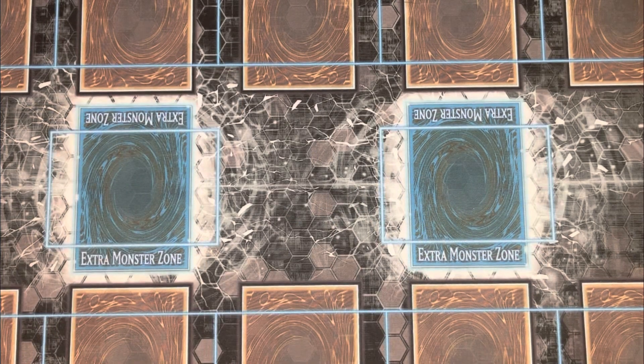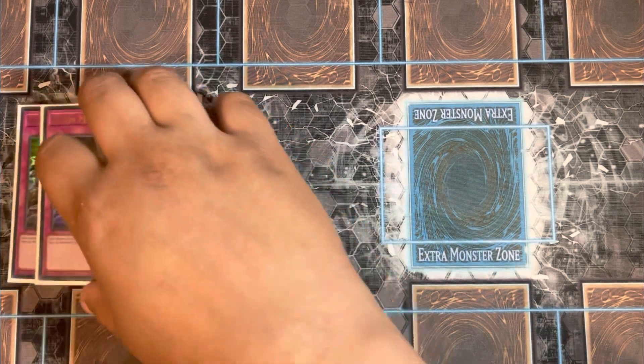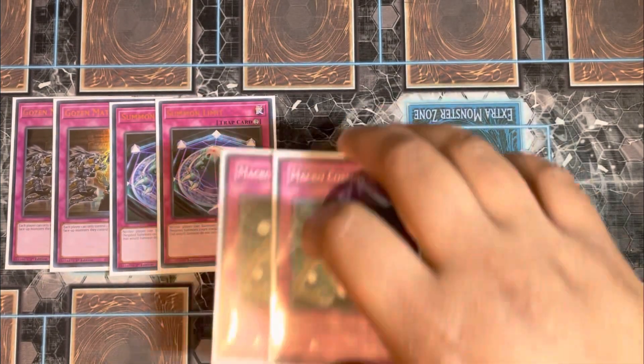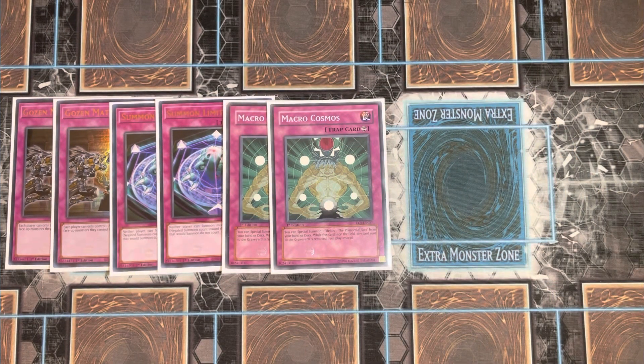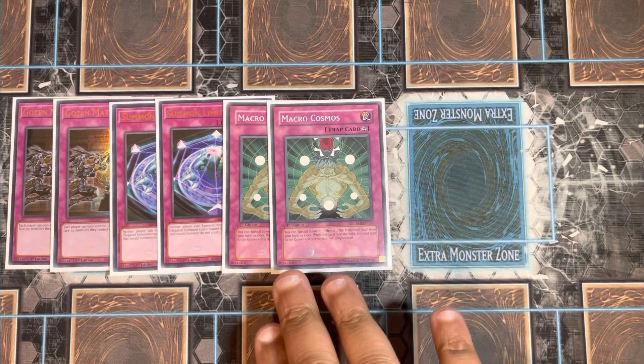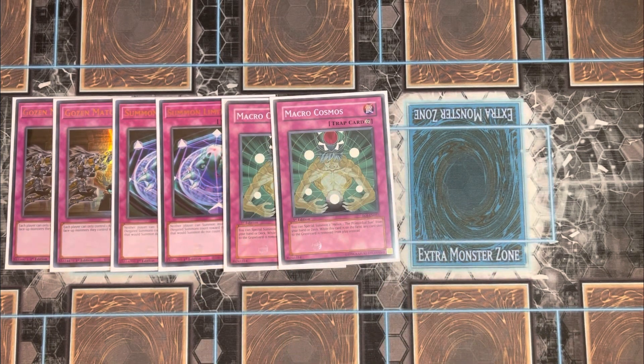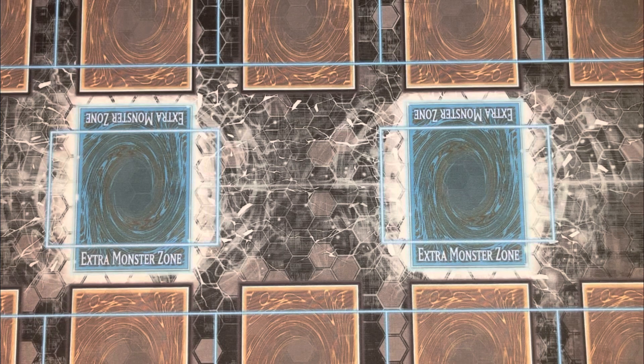For the last main deck cards, you're playing two Gozen Match to lock out your opponent and limit their plays, two Summon Limit, and two Macro Cosmos. You can diversify into three-and-three or two-two-two depending on your play style, but the most oppressive cards you can put on the board in today's game are Macro Cosmos, Summon Limit, and Gozen Match. Those three make your opponent start to panic. That's everything for the main deck.